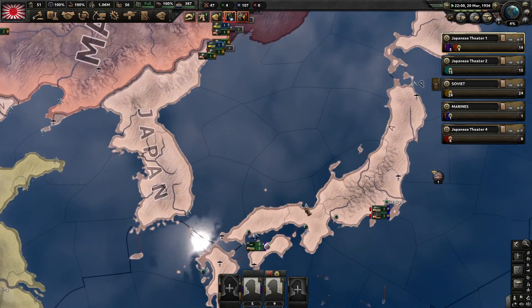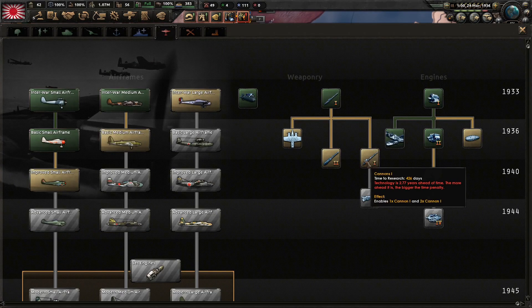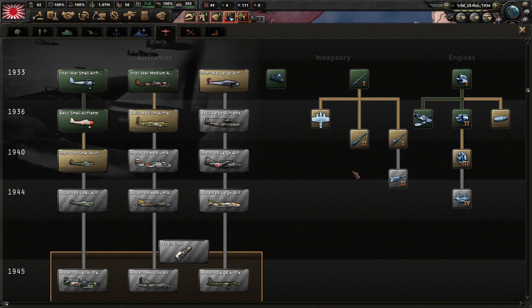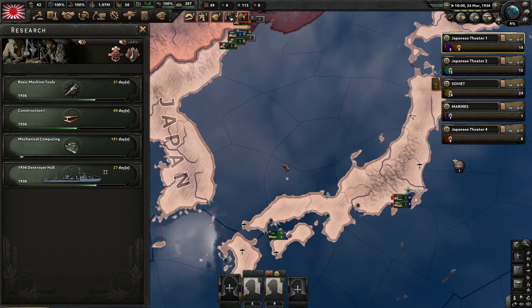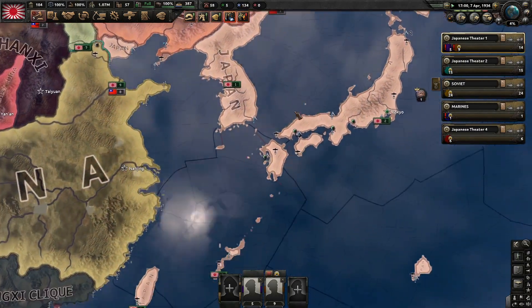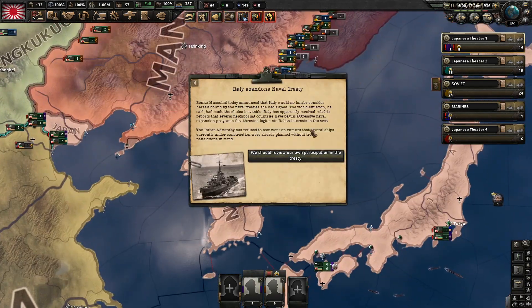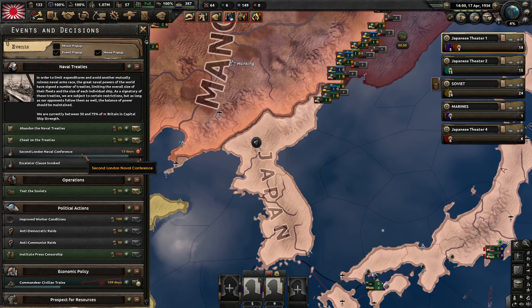We'll get some mechanical computing. We're going to have a pretty high research speed with that. One important thing to note is we do of course have to research weaponry and stuff here. It's actually nice that it simplified this stuff a lot, though the time to research is higher. Hitler abandons the naval treaty - okay.